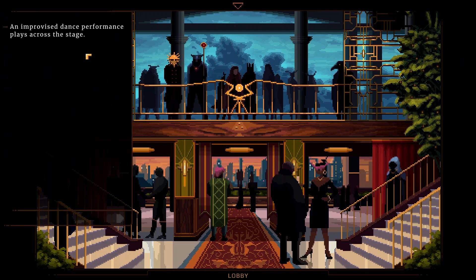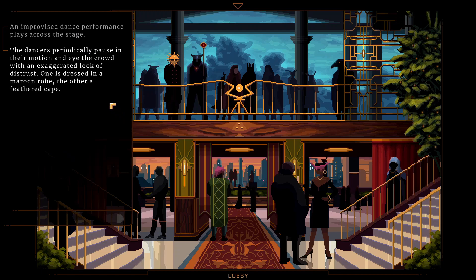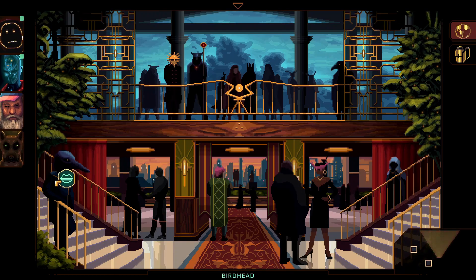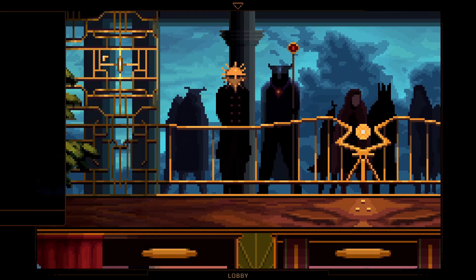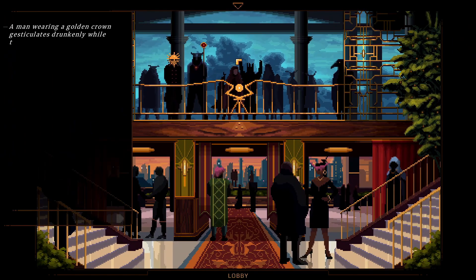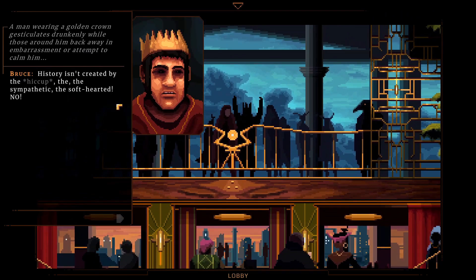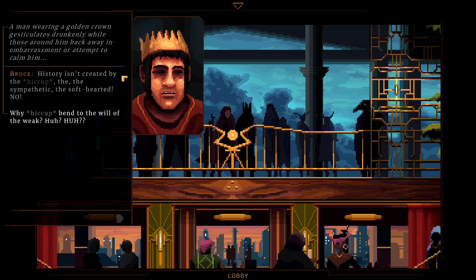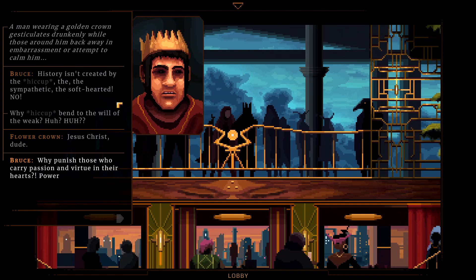An improvised dance performance plays across the stage — the dancers periodically pause in their motion and eye the crowd with exaggerated looks of disgust. One is dressed in a maroon robe, another in a feathered cape. The sun and the minotaur watch crowds flow in and out of the lobby. A man wearing a golden crown gesticulates drunkenly while those around him back away in embarrassment or attempt to calm him. 'History isn't created by the sympathetic, the soft-hearted — no. Why bend to the will of the weak?' Jesus Christ, dude.